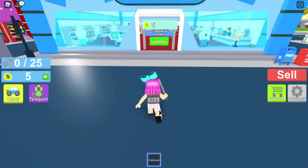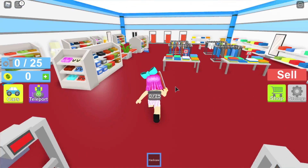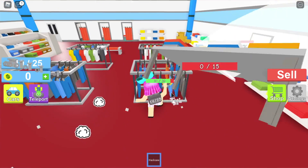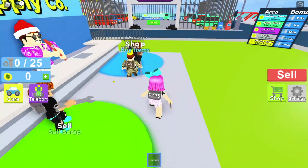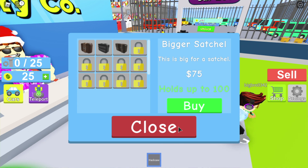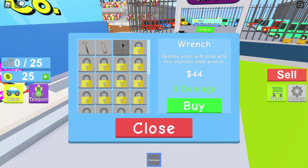The clothing store is five dollars — come here, let's unlock it! I wish I could run quicker but that would cost money. I kind of feel bad destroying the clothing store. Oh, this is awesome — two times more scrap in here! My backpack is already full, I really want a better backpack so I don't have to keep selling every two seconds.